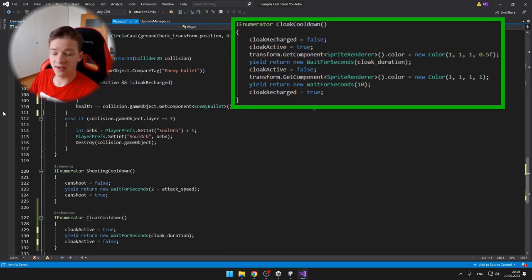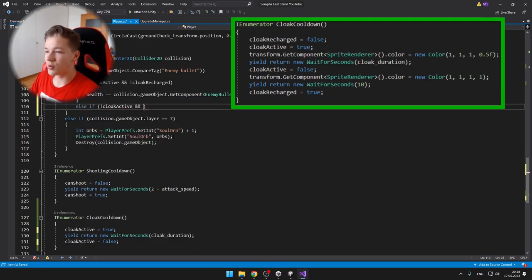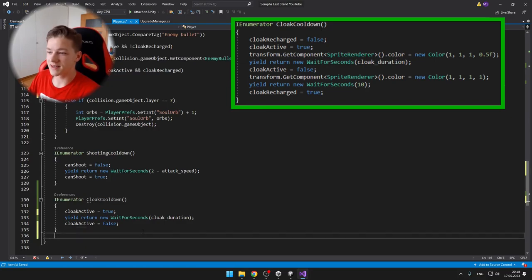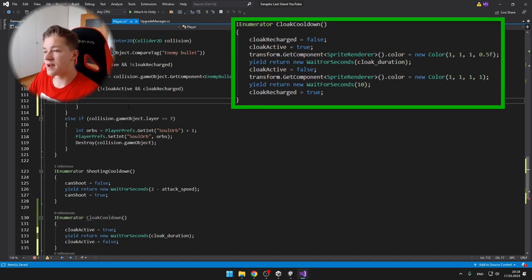Then I just wait for a certain amount of time, which is the duration of the cloak. I set the cloak active to false, set the transparency of the player back to one, then I wait for some time until we have recharged the cloak, which is 10 seconds for me, and then I just set the cloak recharge to true.